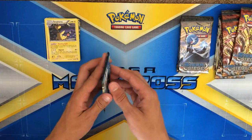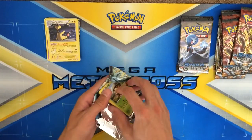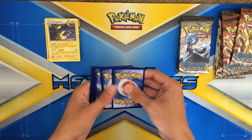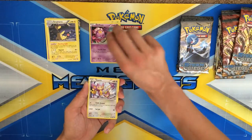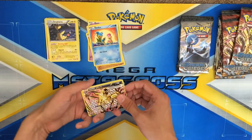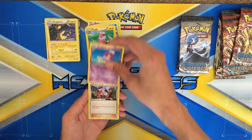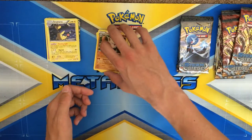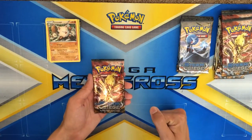Let's go ahead and open up the last Xerneas pack. We have Drifblim, Ipom, Mankey, Shellos, oh nice — Yveltal Break, very nice — Farfetch'd, Drifblim, Pokemon Ranger, and a rare Primate. Definitely a nice pull with that Yveltal Break card. So since we pulled a Yveltal Break, let's go ahead and do the Yveltal packs next.